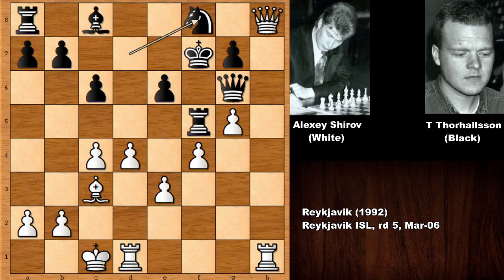Knight to f8, so basically black wants to develop his bishop. Queen to h4 — can you see the threat? Alexei Shirov is threatening to push the e-pawn and trap the rook. Where is the rook going?